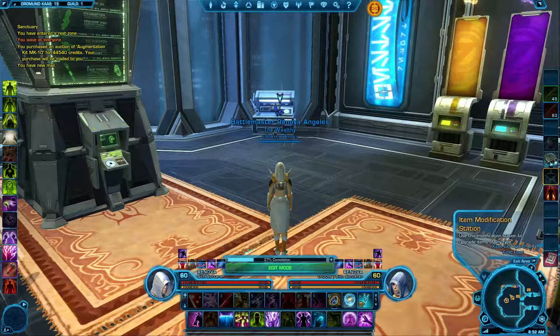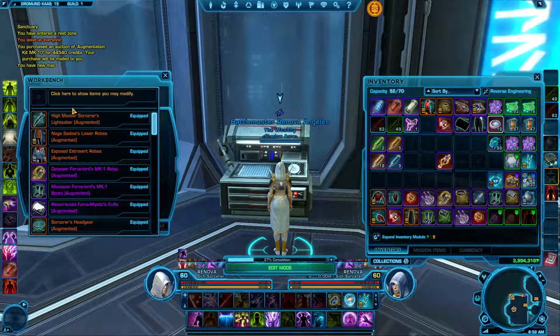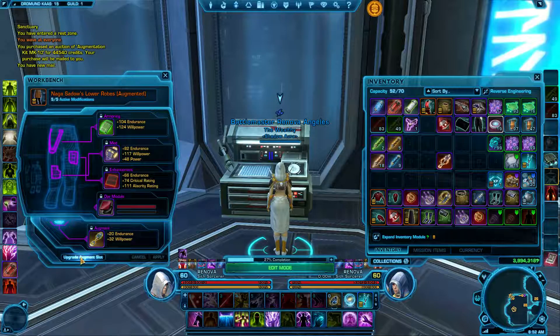Next, you need to find yourself an item modification station, which we conveniently have right here. Click on that, and you can either click the item from your inventory or just click on this window. Find the item you want to augment — in this case, the Nagasato's Lower Robes — and down here where it says 'Upgrade Augment Slot,' click that.